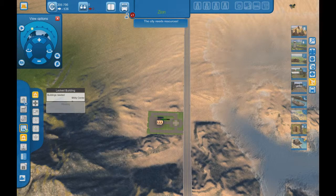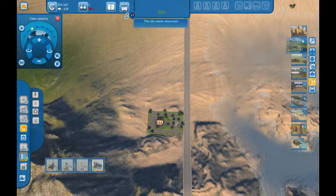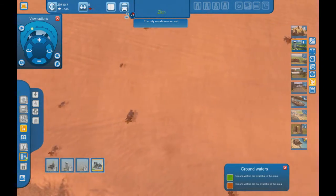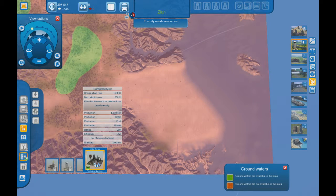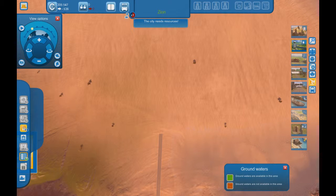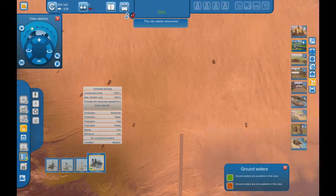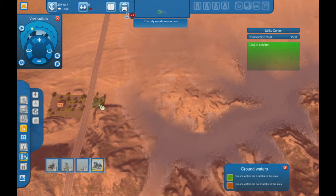Okay, so we need some services. One town hall, which we'll put... there looks like a good spot. We'll reach that, and get buildings unlocked and utilities. Oh wow, it's actually really far out there. Efficiency is low.